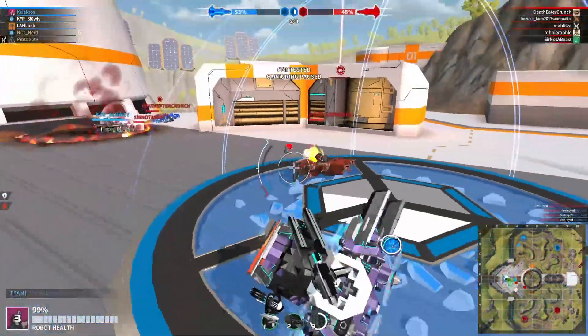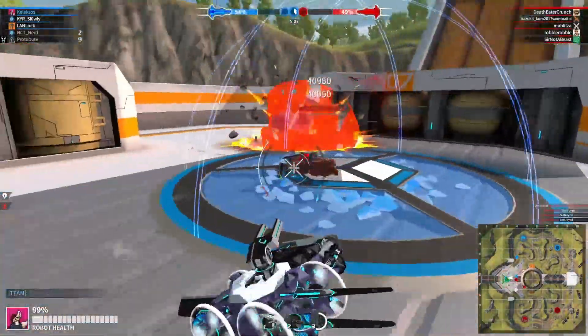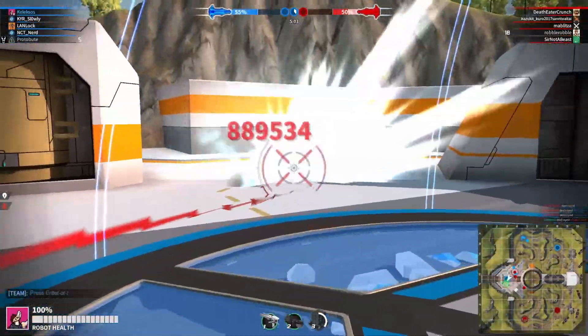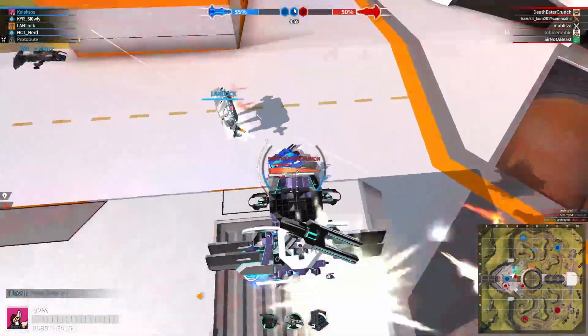Medium and Light Cubes got a 200 health per CPU buff. The main alternative, Mega Shields, have already been weaker than this since they were actually nerfed and that meta finally got quieted down.